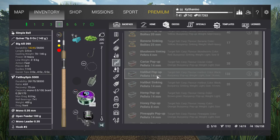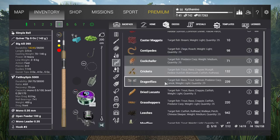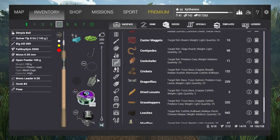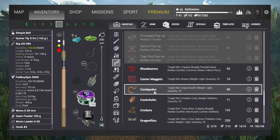You can use all baits on a feeder rod except pellets and boilies — you cannot use those. You can put ground bait in it, and just go for small fish. Always be sure you don't go over the weight your rod can handle.